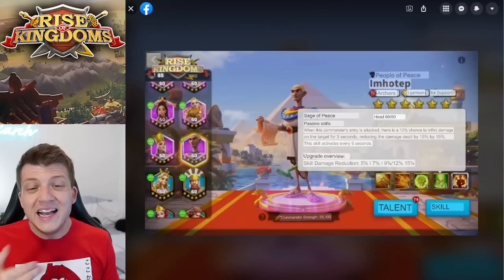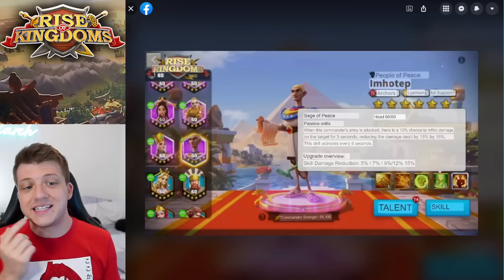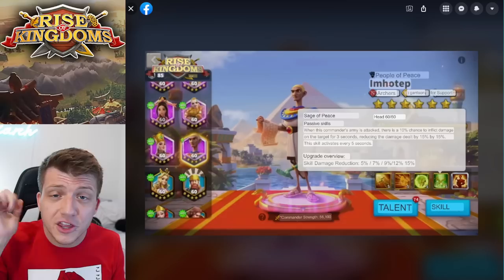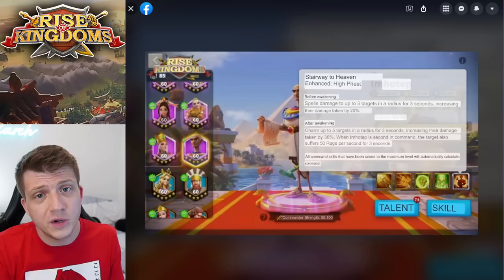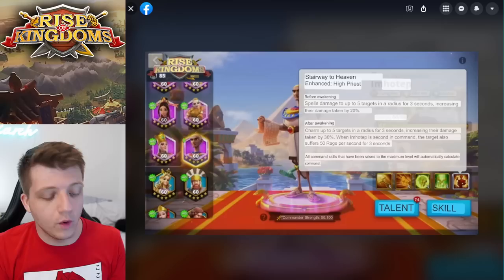His fourth skill says when this commander's army is attacked there's a 10% chance to inflict a debuff on the target for three seconds, reducing the skill damage they deal by 15%, with a five-second cooldown. There's a lot of debuffing going on with this epic: targets take 30% more damage, lose 150 rage, and have a 10% chance to deal 15% less skill damage to you. His expertise boosts the damage-taken debuff from 20% to 30% and adds the rage debuff.